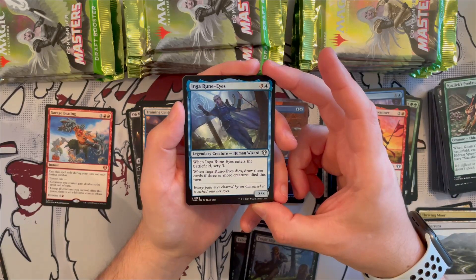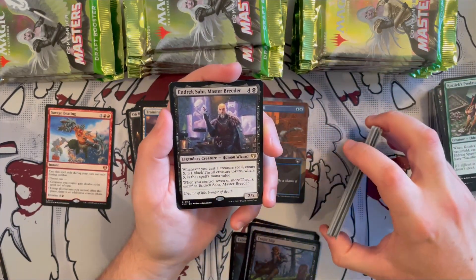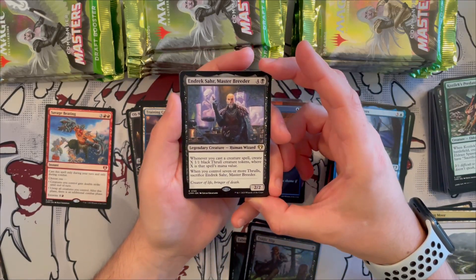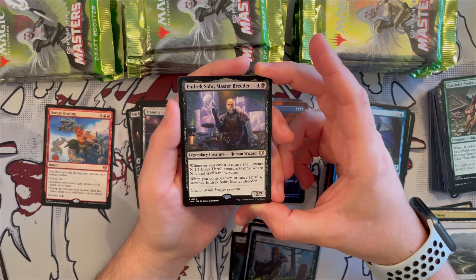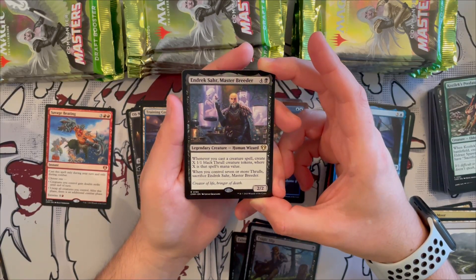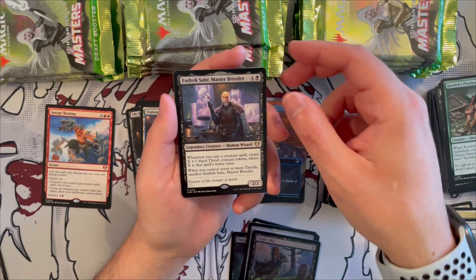Ruminalize makes a return — a 3/3 legendary creature that costs four. When she enters you scry three, and when she dies you draw three cards if three or more creatures died this turn. That second part is a bit annoying as it can only trigger during board wipes. Ardenvale Rallier — a 2/2 human wizard — whenever you cast a creature spell you create X 1/1 black Thrull creature tokens where X is the spell's mana value; when you control seven or more Thrulls you sacrifice him. Costs four generic and one black. If you can keep sacrificing thrulls, you can keep him on the board longer.